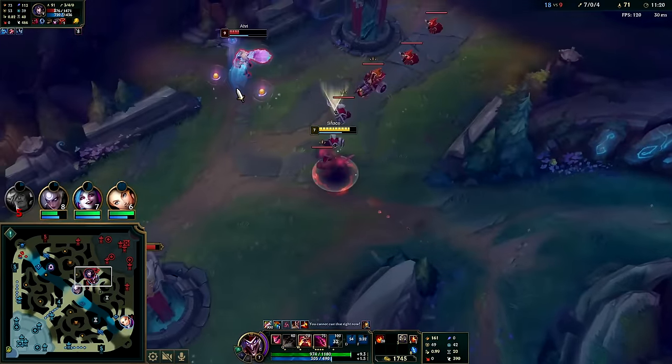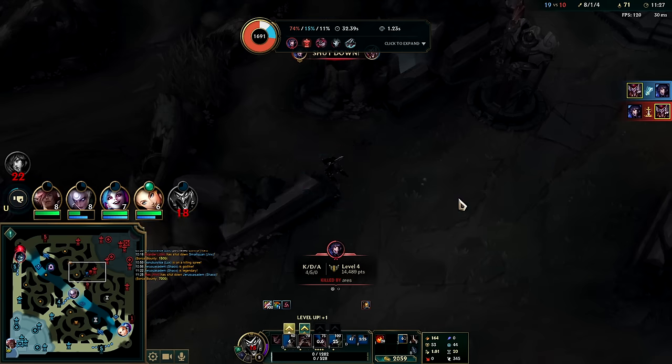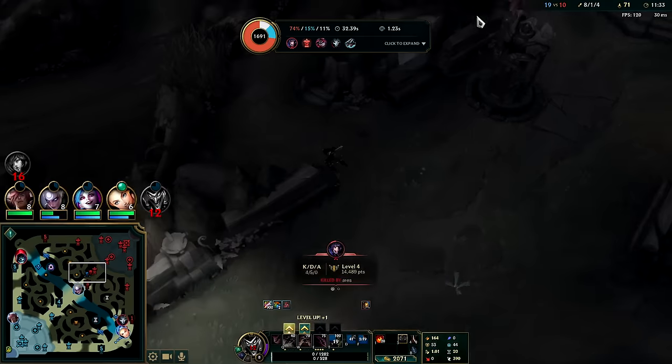We're going to Q out - I think E kills here. Got her with Profane! Oh she just barely got the kill on me - that was a shutdown for her. She got a thousand gold off that. Shaco's got a pretty big hitbox for that turret shot to clip.